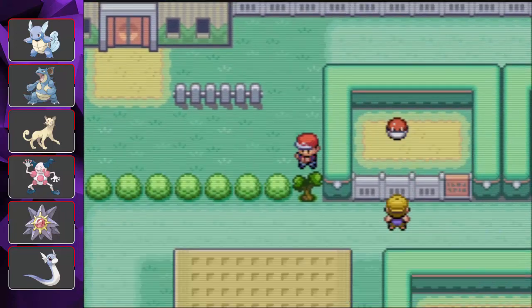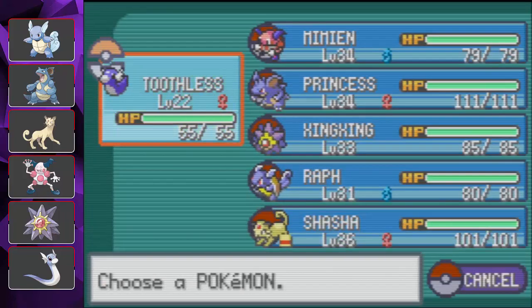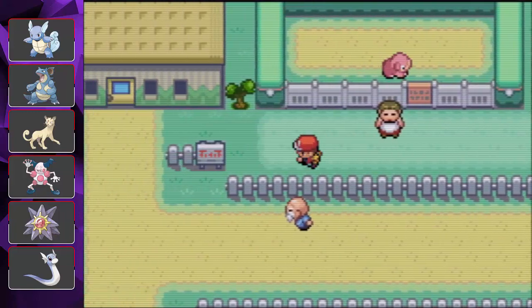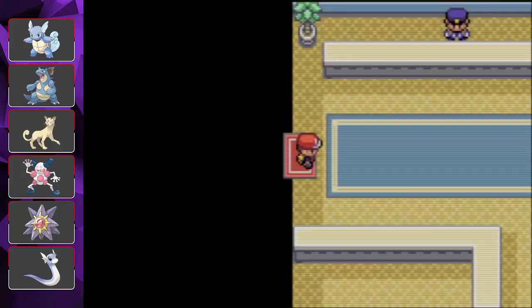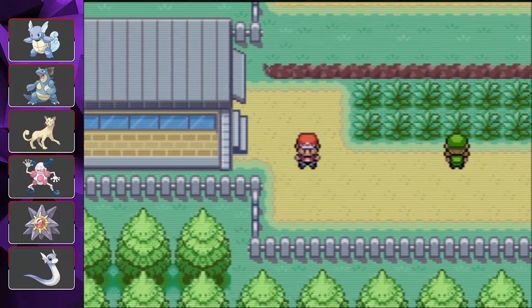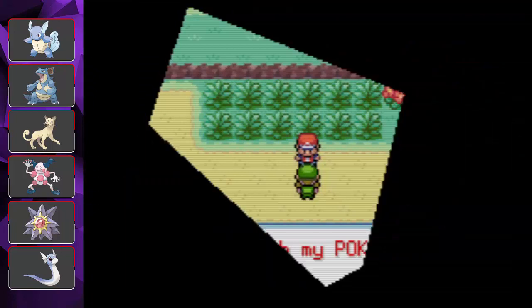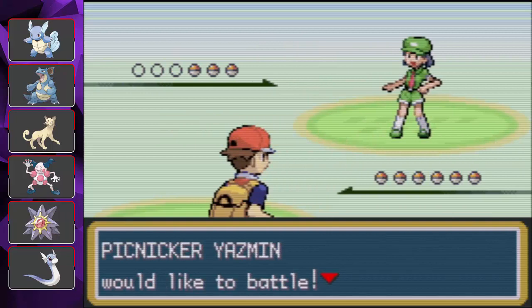First thing we're going to do is level up Toothless. However, Toothless is level 22 and most of the trainers around here are probably going to be higher level than that. So I'm going to be doing some switch training using my other Pokémon to help level Toothless up. Once Toothless is roughly the equivalent level, I will start using Toothless.